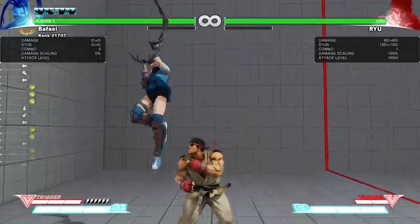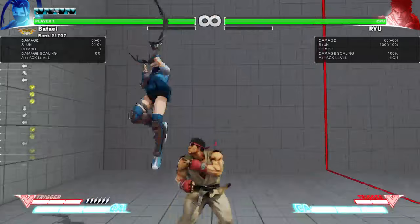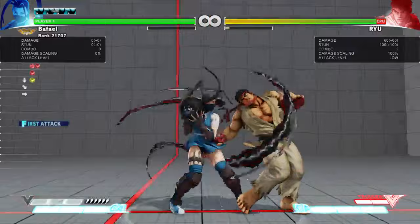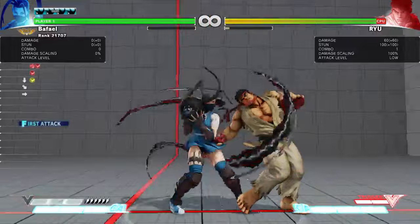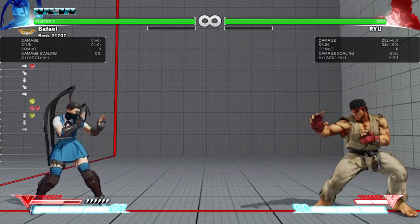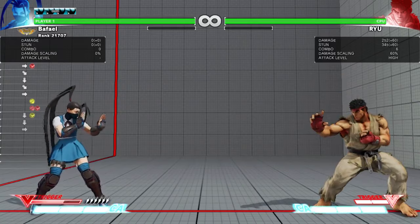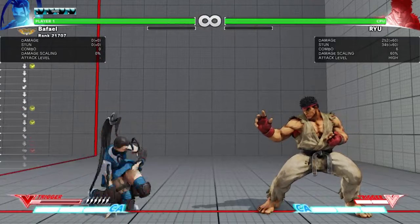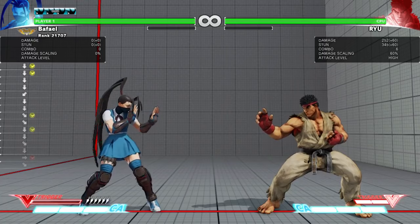Crouch medium kick is pretty much a poke - 6 frame startup, minus 3 on block which is pretty irrelevant for how far away it'll push. Neutral on hit. It goes pretty far and it's a low. It doesn't cancel into anything, though it does cancel V-Trigger. Ibuki doesn't have a whole lot of ways of scaring the opponent into blocking low, especially from far away, so it's good to throw out that poke occasionally to catch people's toes, since a lot of people just don't block low against Ibuki. It does have a really good hurtbox - very difficult to counter poke when she's doing that. It goes pretty far and it's hard to hit.